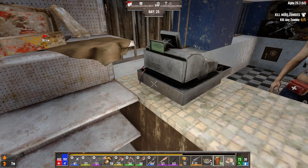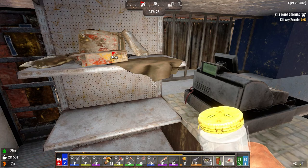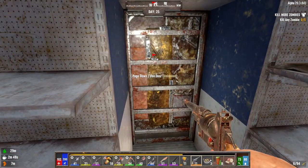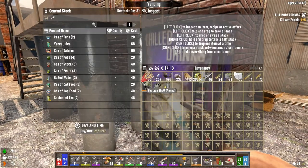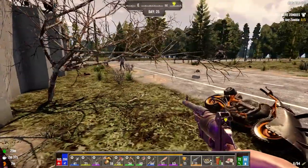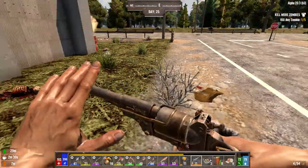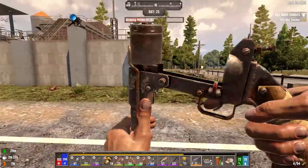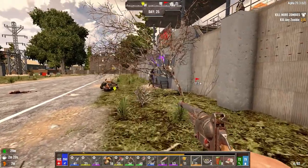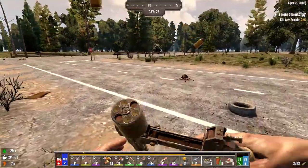We need medical supplies. I don't know how that's going to help and how we're going to do it. Let's kill the zombies that are out here. Don't feel left out — I'm coming for you. There you go. She's feeling a little left out. Were you feeling left out too? There you go. Now you're not left out.